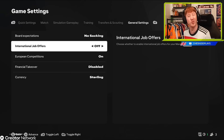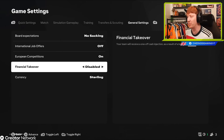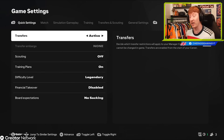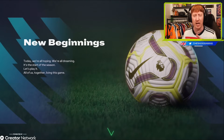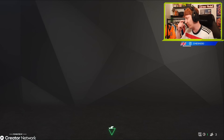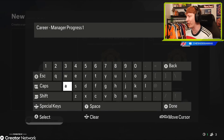I've turned international job offers off - not really interested in that for this save. The usual European competition, financial takeover and currency are set there. Let me know in the comment section what you're going to be doing. Are you going to apply a transfer embargo for your side? What team are you going to play with to start? Women's career mode is in FC25 now as well.